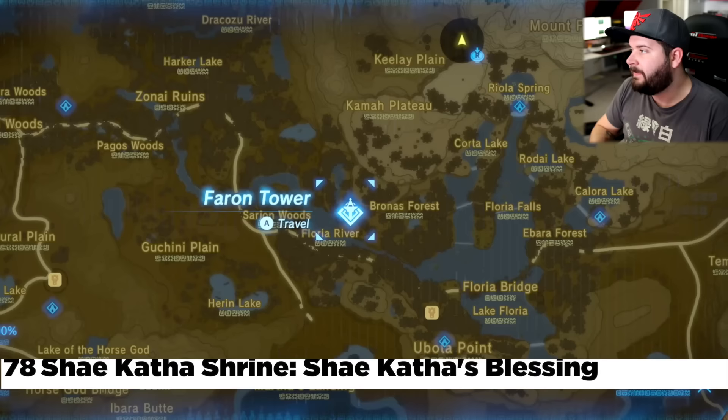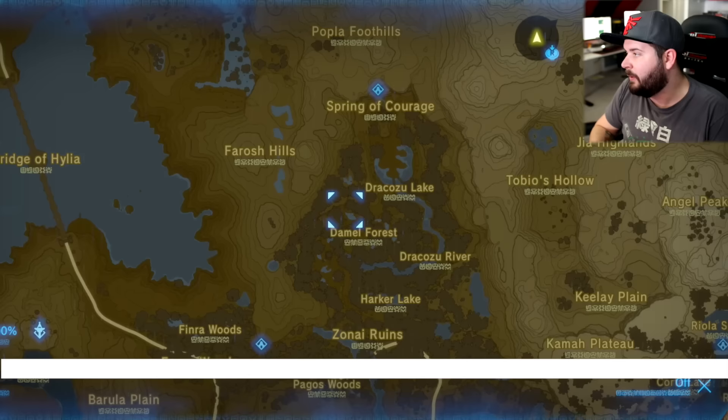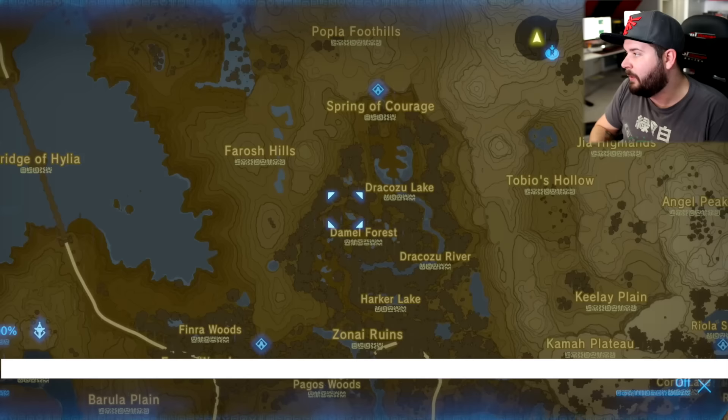Directly north of that you'll find Faron Tower. From Faron Tower, make your way north to the Spring of Courage — this involves having a scale of the Thunder Dragon, my thunder buddy. And then going south of that, here in Faron Woods, there's one right out in the open — the Pumag Naiti Shrine.